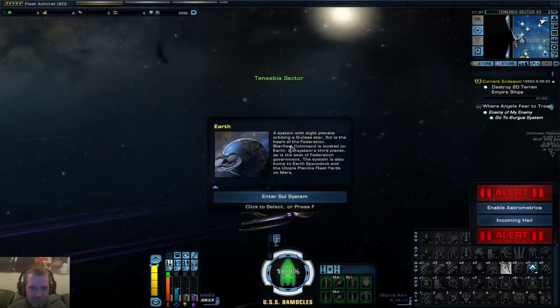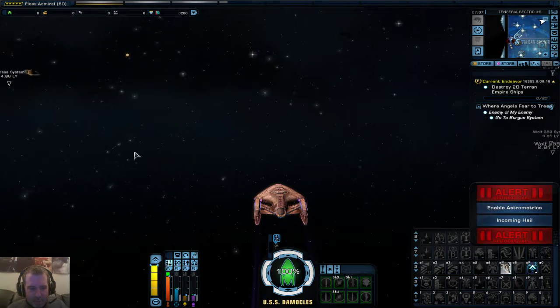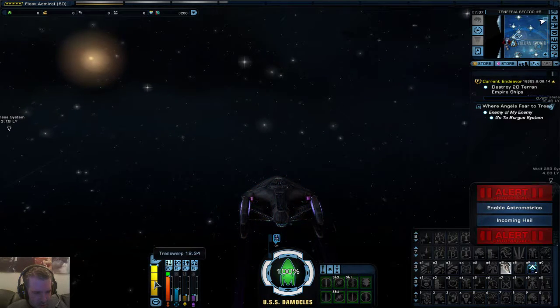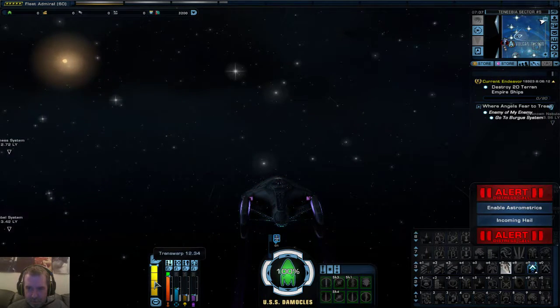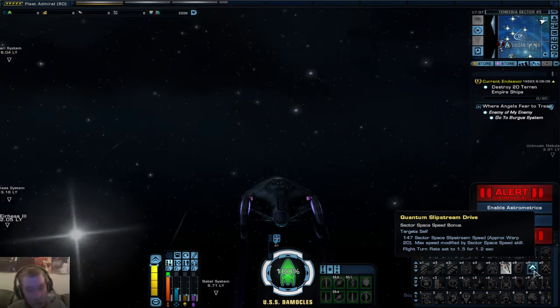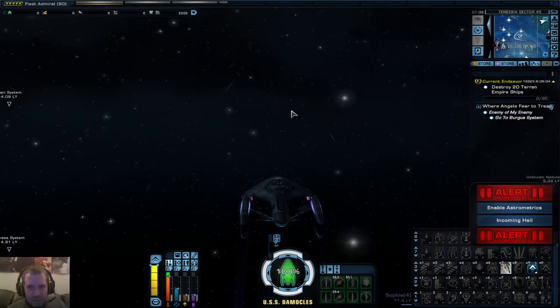It's taking the pretty route I see, while I'm just turning around in the spot. The old joke about the ships not being able to go in reverse. At the moment I'm travelling at Transwarp 12.34. I do have Slipstream on this particular ship, which makes it go really fast, but you can only go in a straight line.